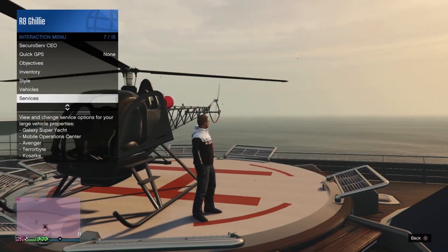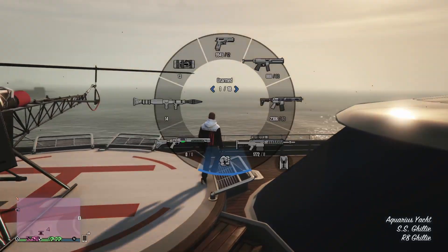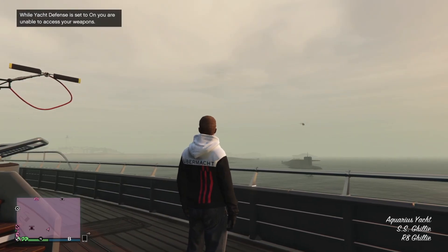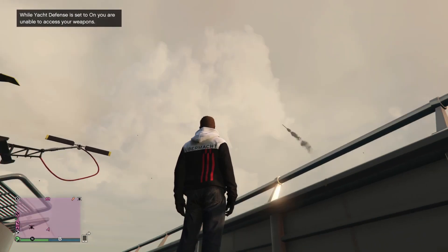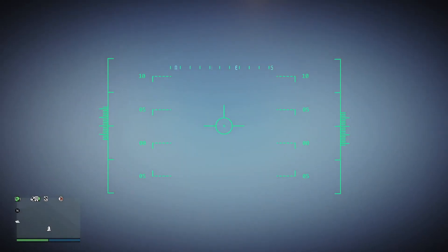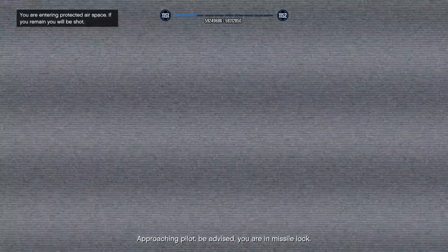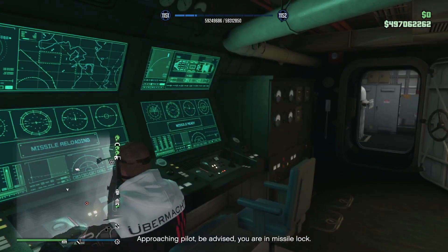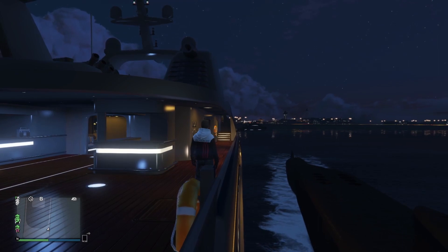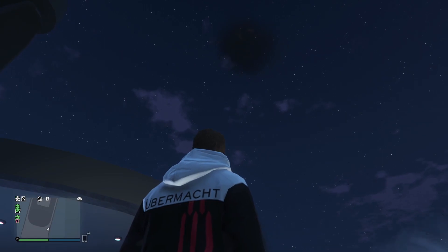If we transfer over to current-day GTA Online after the LS Tuners update, this is what happens to a missile when it gets in range of the yacht defenses. Cruise missiles are now targeted by the yacht defenses, and I'm not sure if this was implemented directly with the Tuners update or a later background update.